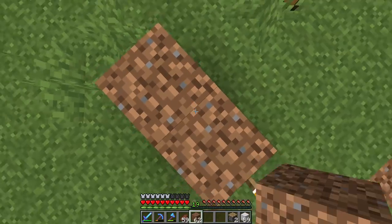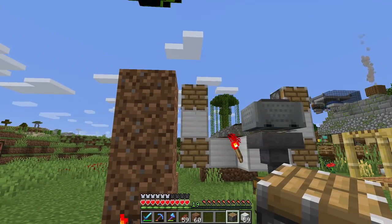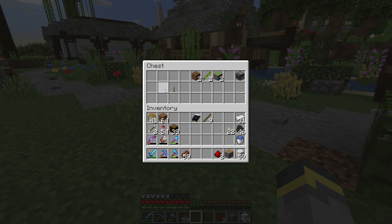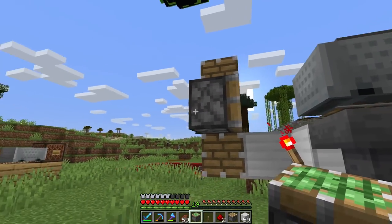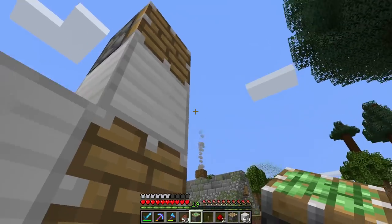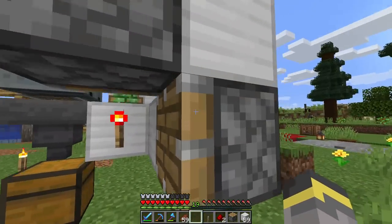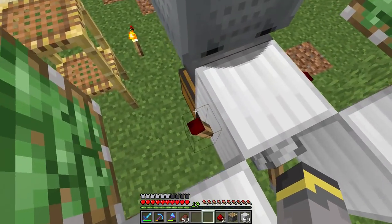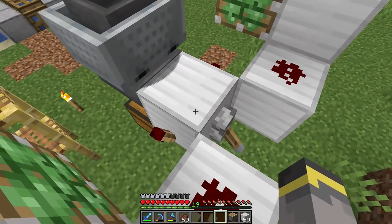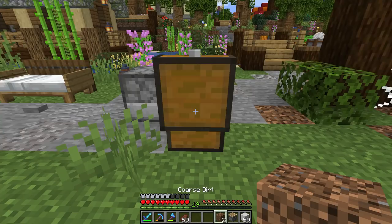On top of both of those blocks, place one more normal piston. Now we need our redstone dust, lever, and two sticky pistons. The sticky pistons go in between the two pistons facing towards the middle — one sticky piston there, and one sticky piston here. These sticky pistons are really the heart and control of the zero tick farm. Place a lever back here and turn it on, then add redstone dust there and redstone dust there.